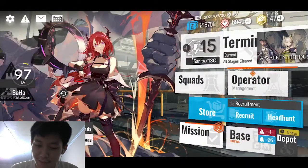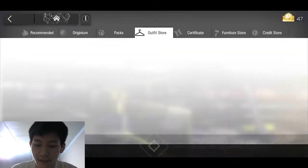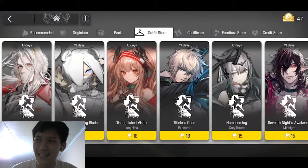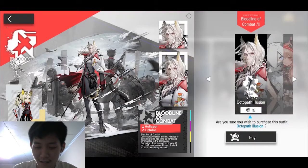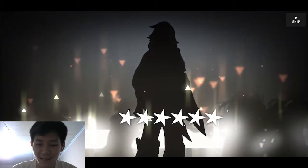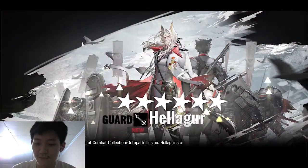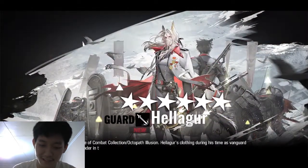Oke, sebelum gacha kita akan coba beli skin dulu. Ada beberapa skin yang menarik banget untuk kita beli. Yang pertama ada Helagun, kita akan langsung beli. Sayang kalau di-skip, ini bagus banget sih. Oke, kita dapet Helagun, skinnya bagus banget sih parah.